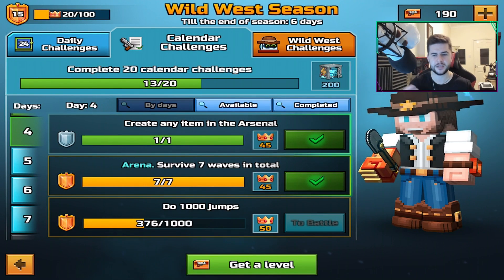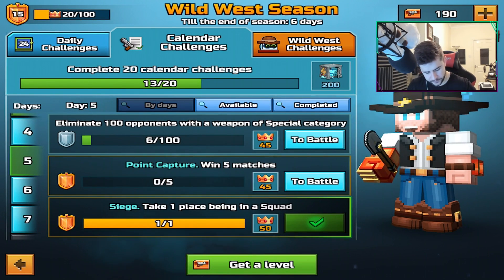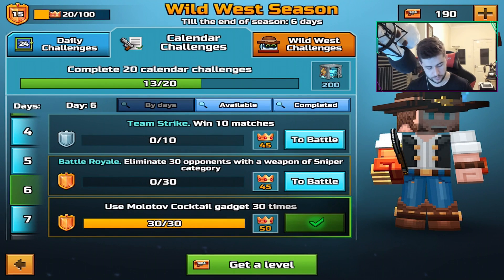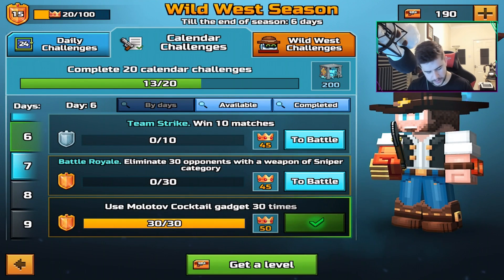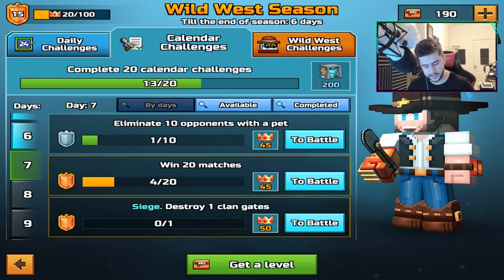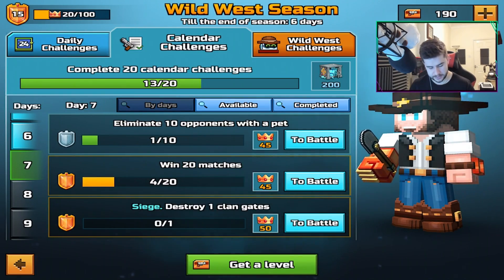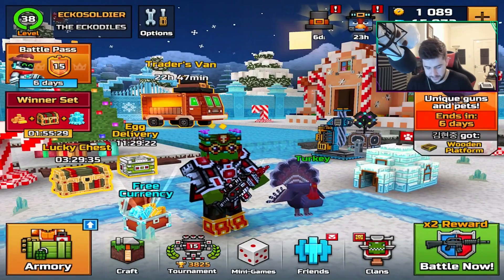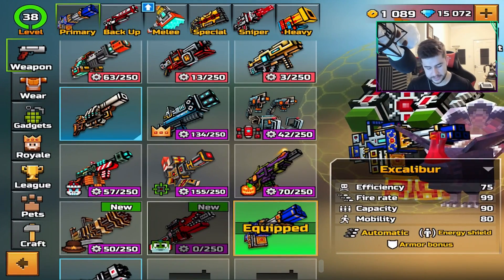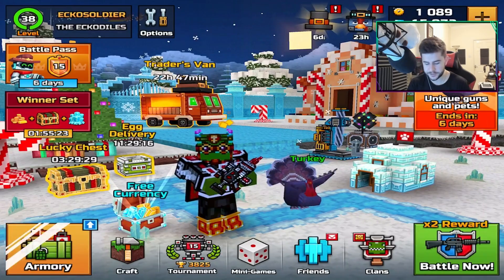Do 1,000 jumps — that's going to happen over time. Eliminate 100 opponents with special category — we're not going to focus on that today because we're doing a primary weapon review. Team Strike and eliminations. And this one at the bottom: destroy one clan gate. I might try that with my clan because if we just win a siege game, then we did it. Also, I want to see how powerful the Excalibur can be in sieges — I'm so looking forward to this.